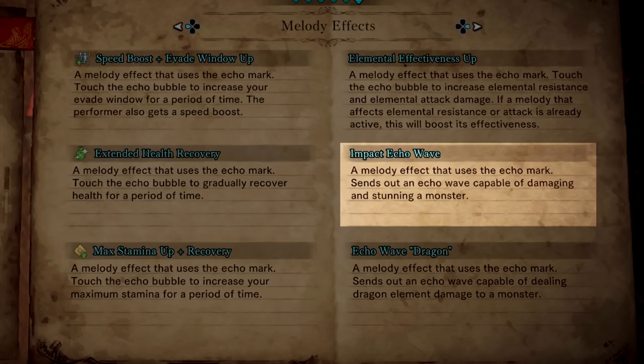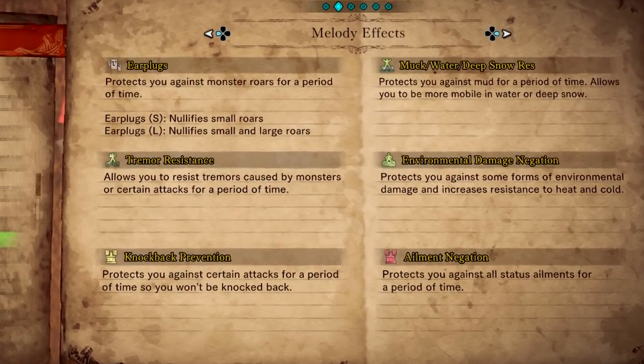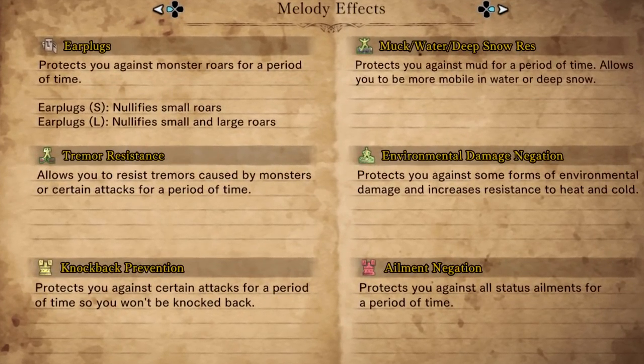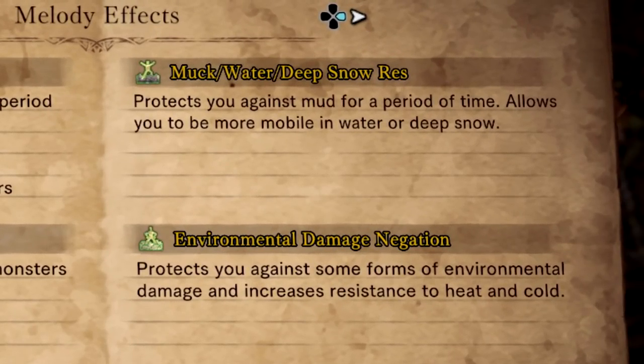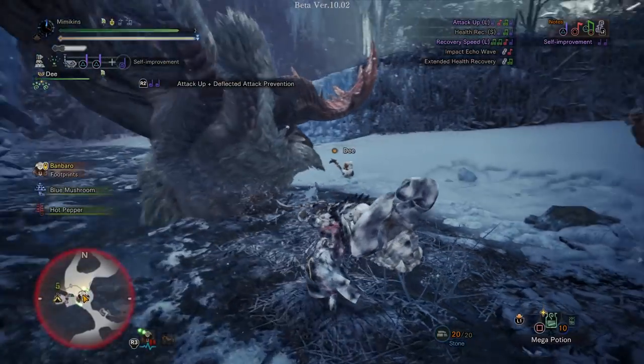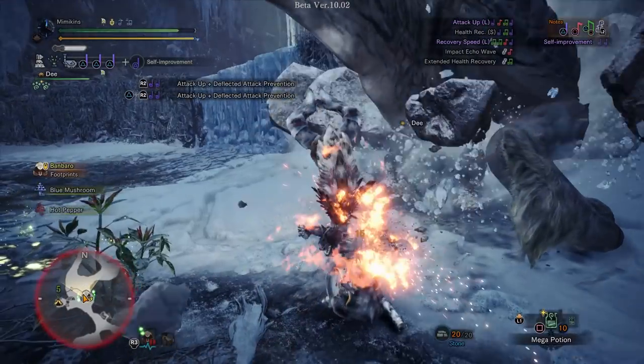Impact Echo Wave I covered earlier. Echo Wave Dragon sends out an echo wave capable of dealing dragon elemental damage to a monster. These next melody effects are ones already in the game; some have been upgraded to cater to the cold environment, like Muck Water Deep Snow Resist, preventing movement impairment in snow, and Environmental Damage Negation now being applied to the cold. I feel Hunting Horn is sitting in a nice place at the moment and has a lot to offer both groups and solo play.